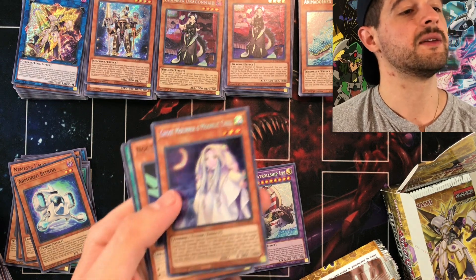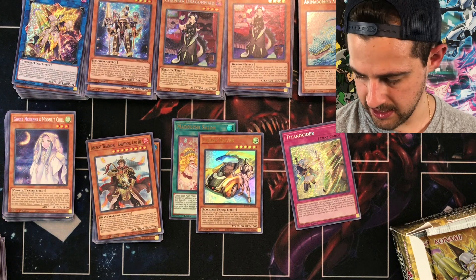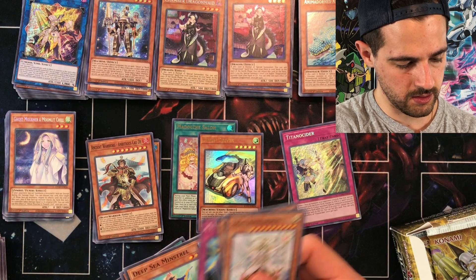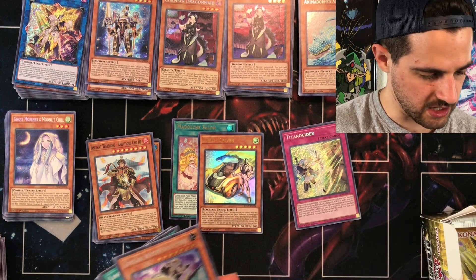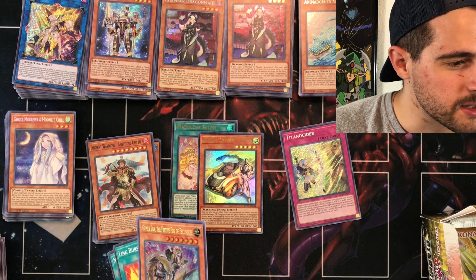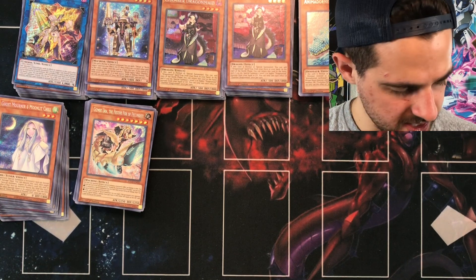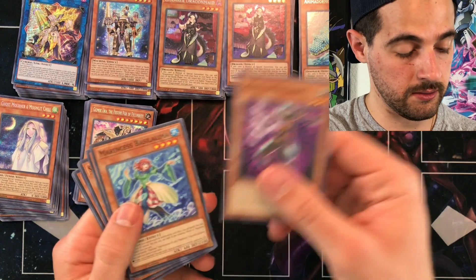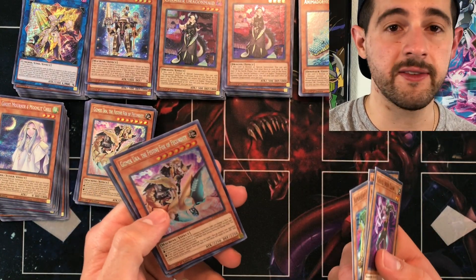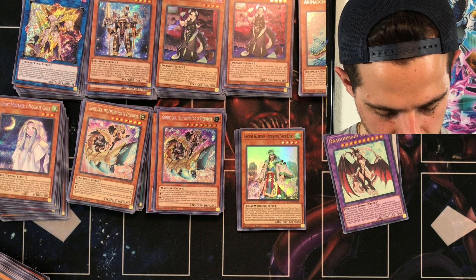Pack 14, box eight — our second secret: Gizmek Uka again, about $14. Halfway through — box nine, pack one — another Gizmek Uka, our third one, also about $14. Box 10, pack 12 — we pulled Access Code Talker. We really needed to see a high-value card after the past two boxes were kind of duds. We're looking at about $80 value, profiting about $30-40 on this box.